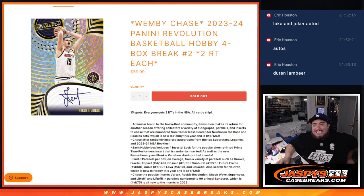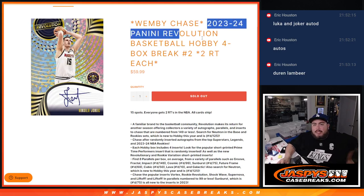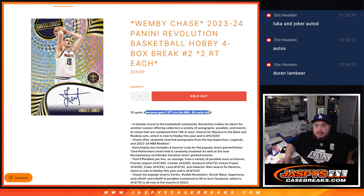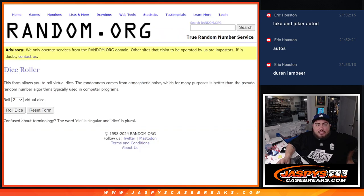What is up everybody? Jason here for Jazby's Case Breaks dot com. We just sold out 23-24 Panini Revolution Basketball Hobby Edition. This is a four box break — two random teams each. Number two, guys. 15 total spots, everybody gets two random teams in the NBA. All cards ship.